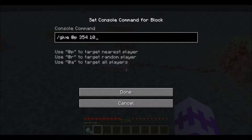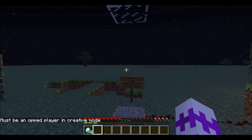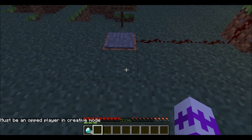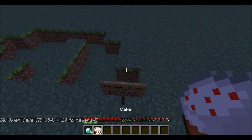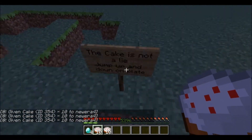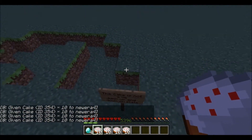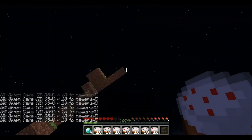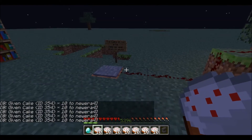I set up a little thing here — the cake is not a lie. I have a command block down here that does slash give to the nearest player item ID 354, which is cake, and it gives you 10 of them. Jump up and down on the pressure plate and you get cake.